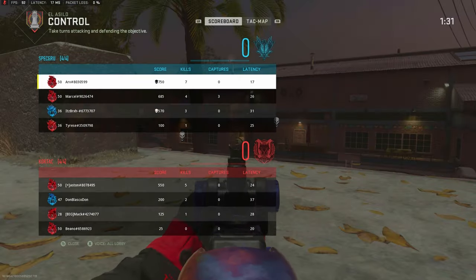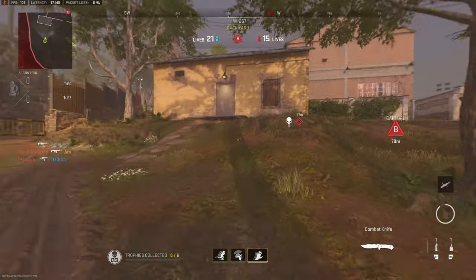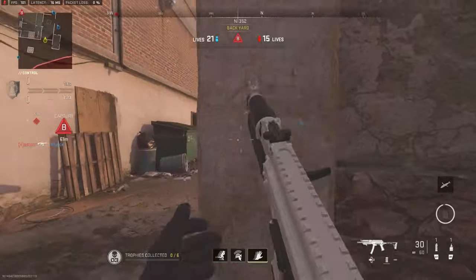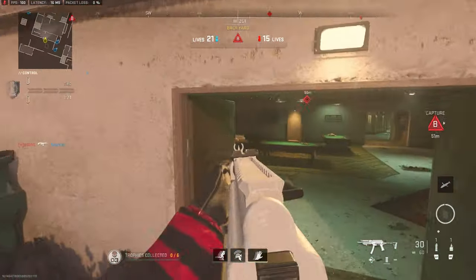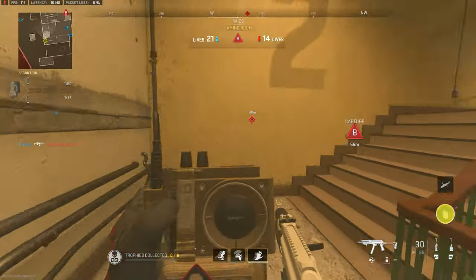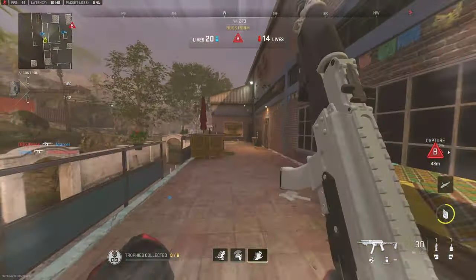If you're an SMG player, I highly recommend locking down the middle map on this area. Let your assault rifle players deal with either the left or the right lane — that's the key to success. Going through here again, we're playing solo queue so I'm trying to be as impactful as possible for the team, locking down the middle map. We're doing a good job, up by seven lives.